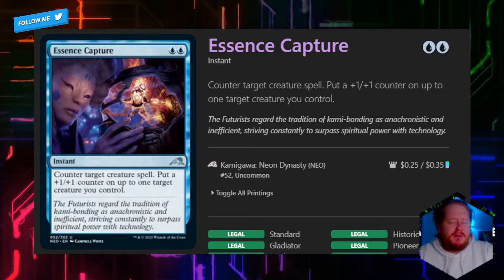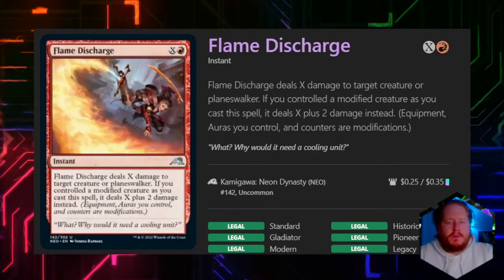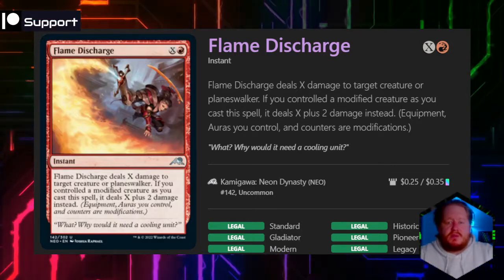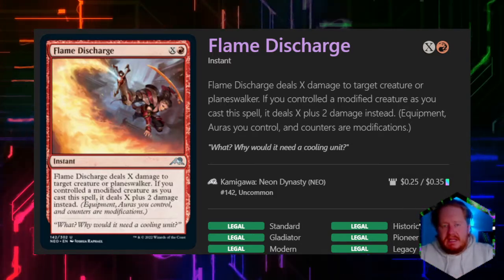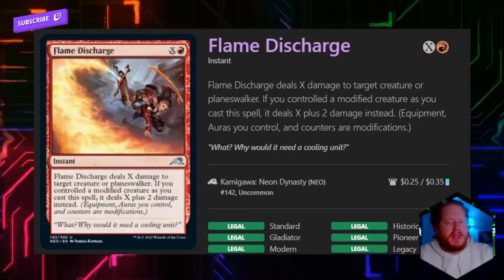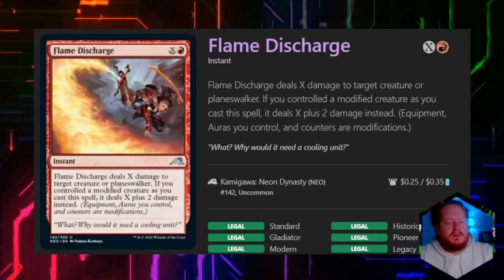Essence Capture is a reprinted counterspell — again, single target removal. Flame Discharge deals X damage to a target creature or planeswalker, which is actually pretty good because we do like planeswalker removal in our command zone. It might make you a soft target for other players, so it's a little bit better than okay. If you have a modified creature, you deal X plus 2 damage instead.